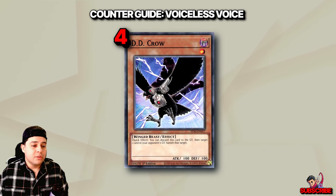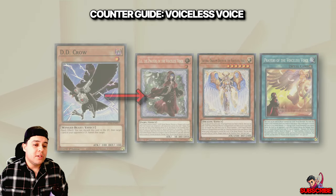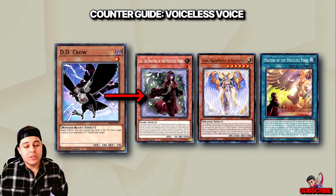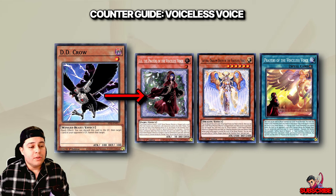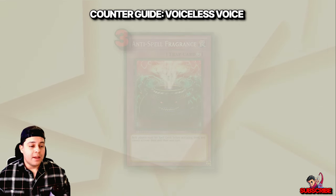At number four, DD Crow emerges as a valuable tool against the Voiceless Voice deck, offering targeted graveyard disruption to impede their combo plays. By strategically removing cards like Lowe, Sephira, or Prayers of the Voiceless from their graveyard, DD Crow stifles their ability to execute their strategies effectively, limiting the opponent to suboptimal plays and potentially rendering Dino Mondo ineffective on your turn.